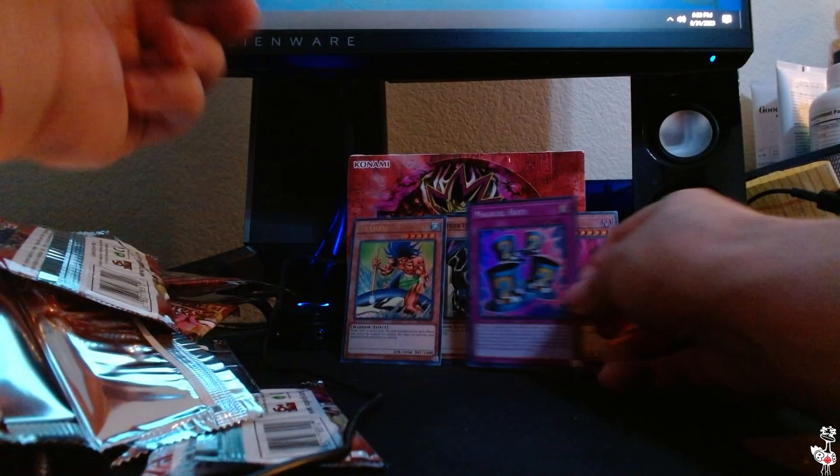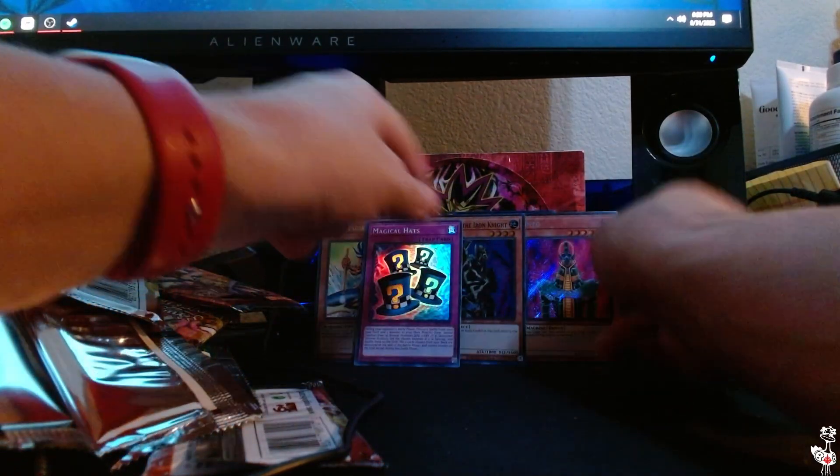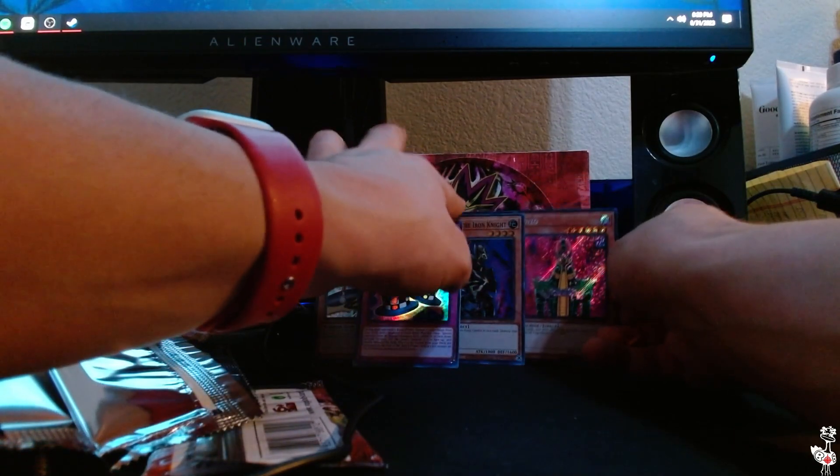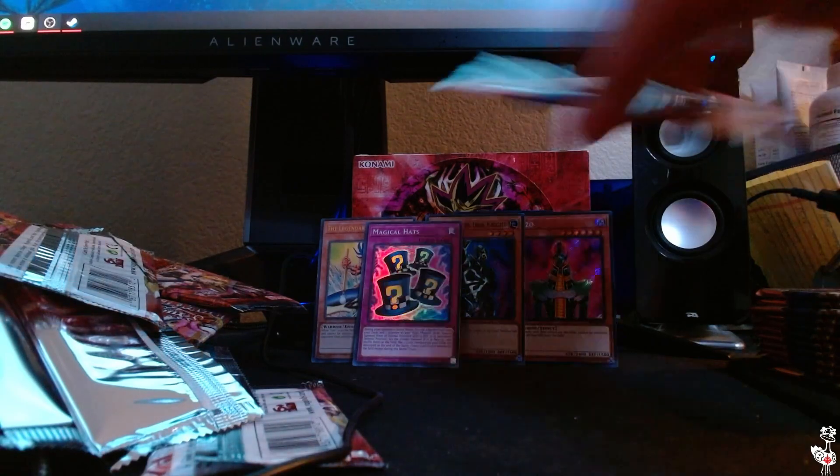So at the halfway point we have: the Legendary Fisherman, Gear Freed the Iron Knight, Magical Hats, Secret Rare Jinzo, and a Painful Choice. Man, what sick cards.